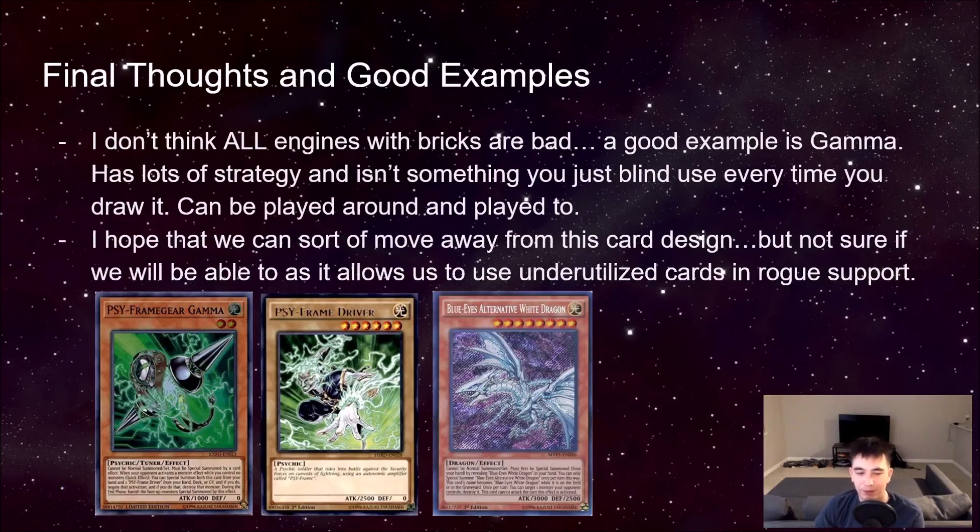Some final thoughts: I don't actually think all engine cards are bad. One way to use cards with bricks and engines is to support older cards. Gamma is a great example — it's not like a spell card you just activate when you draw it. It's a reactive card. The brick sometimes does something useful, and it rewards you for playing in a specific way. Sometimes you can trick your opponent by having no monster on the field, but your opponent can also play around the card because they know you might have a monster. I really love that card design.